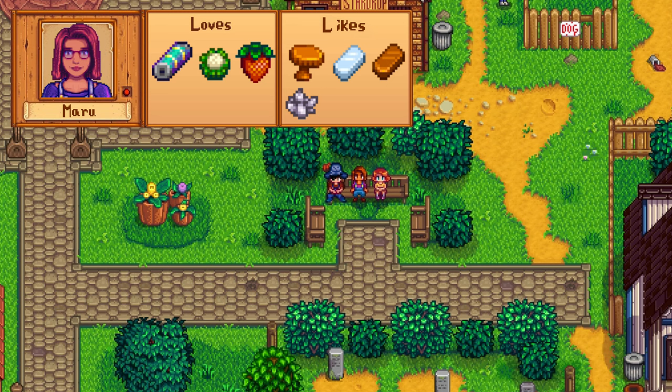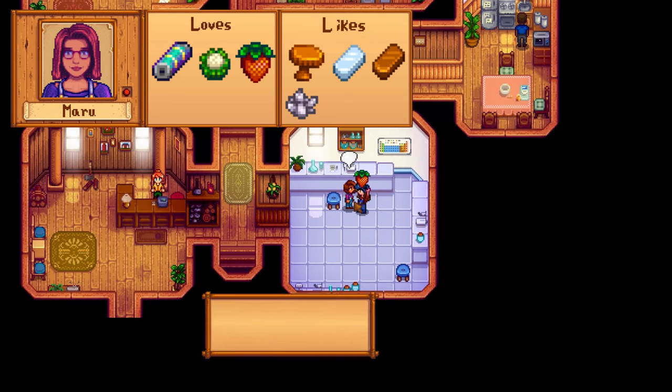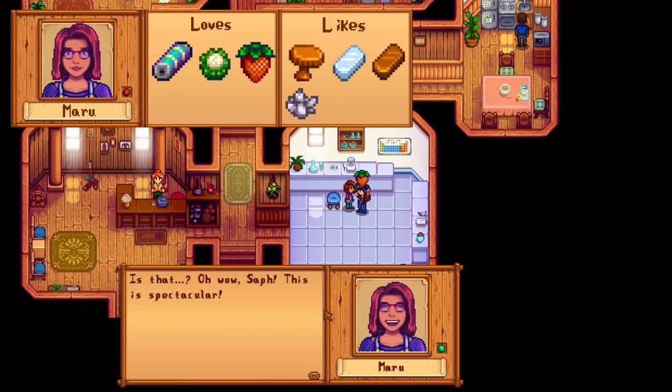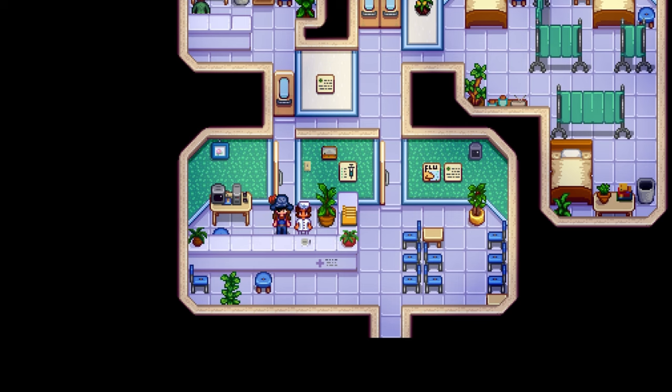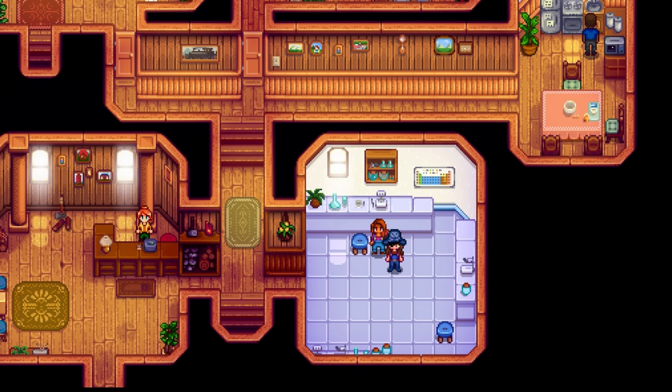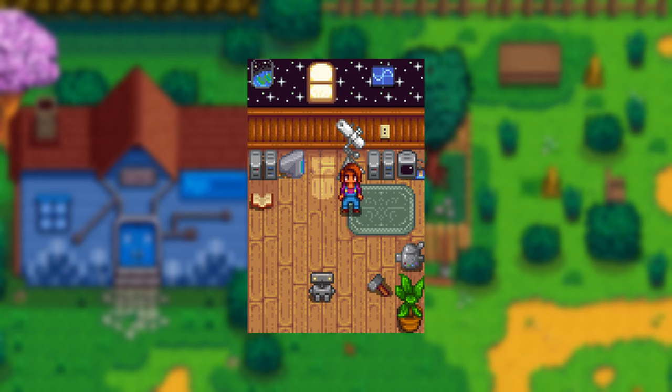Maru has a few loved items like battery packs, gold, iridium, and even radioactive bars, but your easiest choice is either a cauliflower or strawberries. Her liked items include chanterelle, copper or iron bars, and quartz. Maru works at Harvey's clinic on Tuesdays and Thursdays, otherwise she can be found at home or near the community center. Her birthday is on Summer 10th.